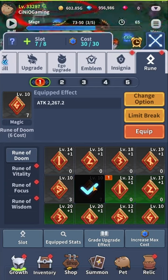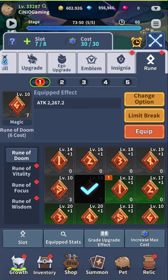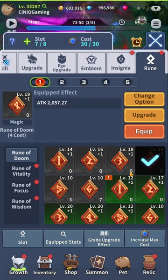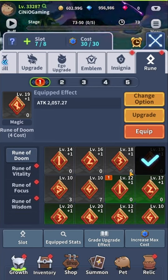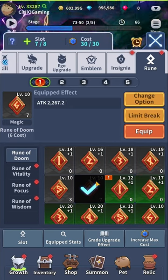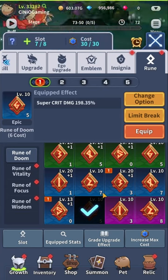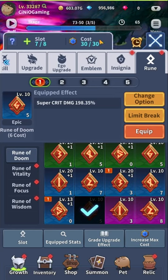Just because a rune costs 6 doesn't mean it's the best for you to equip right now. If I had to select from these, I would skip the Rune of Doom costing 5 and select this one instead — it not only boosts more attack but also costs less to equip in the desired slots. Because there's a max cost you can associate with, you effectively won't be able to equip a Rune 6 on Magic tier, then Rune 6 on Rare, and so on. Despite those being the best runes once maxed, you won't be able to associate all top tier runes due to the cost limitation.